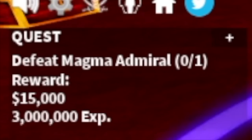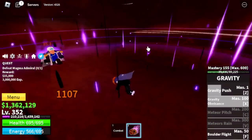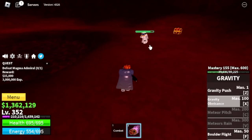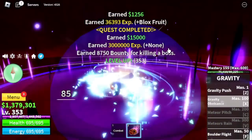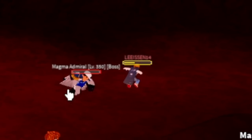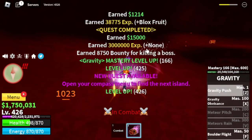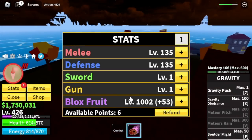Next target is the Magma Admiral, located in the Magma Village. Same strategy as Bobby the Clown or the Galley Pirate — use your skills, dodge to the side, use your skills, dodge to the side. The only problem is other server hoppers trying to kill the boss you're fighting. Hopefully they will just help you grind. Our stats: Melee Defense 135, Blox Fruits 1008.